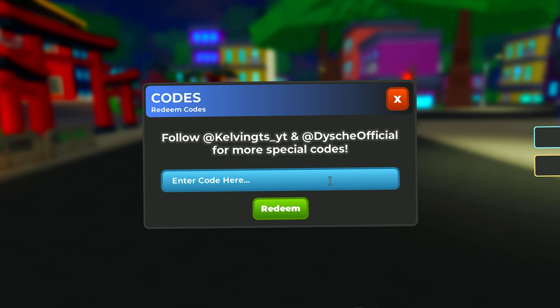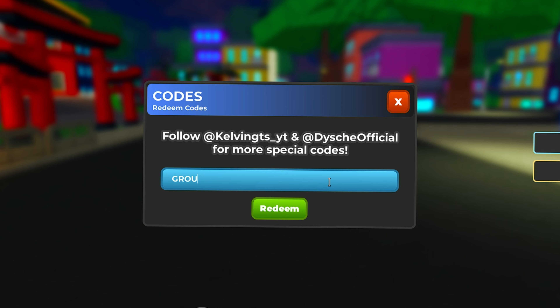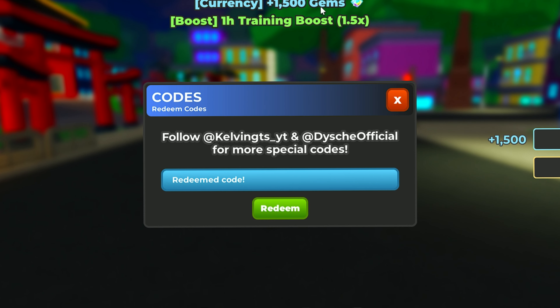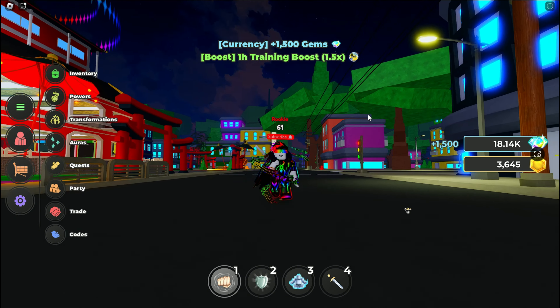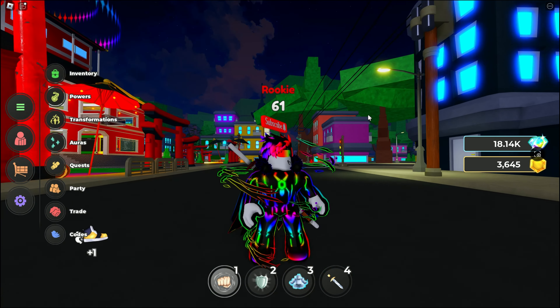The seventh code is 'group200k'. This code gives you 1500 gems and a training boost for one hour. In this update, those are all the available codes. Thanks for watching — bye bye!